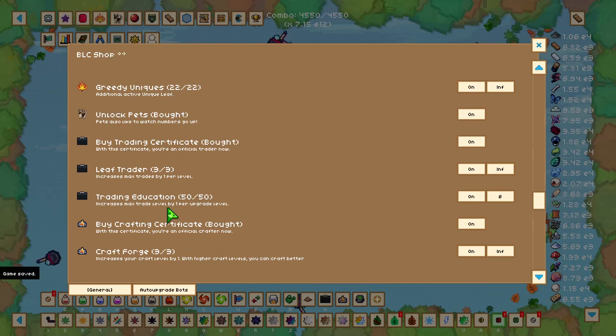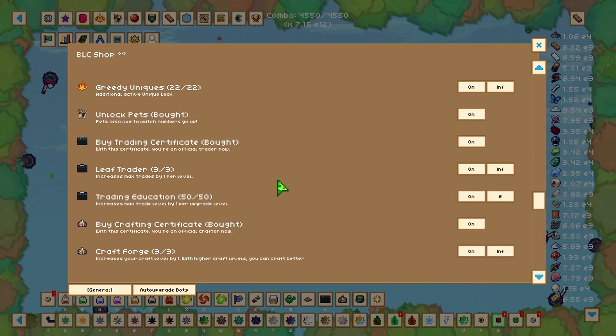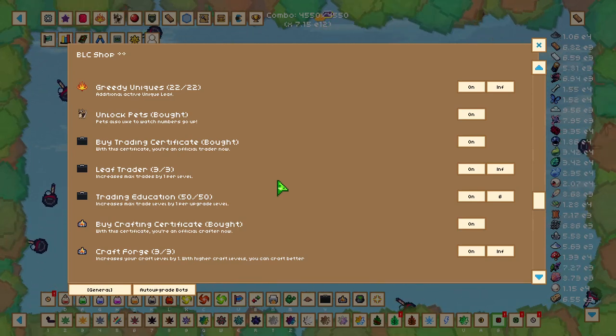Trading is viable throughout the whole game. Essentially, you're trading one leaf type for another. This is really useful because later you'll be able to trade for a leaf in an area that you've unlocked with the previous leaf but haven't unlocked the area for yet.